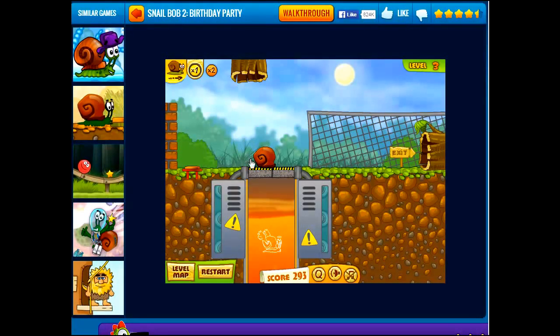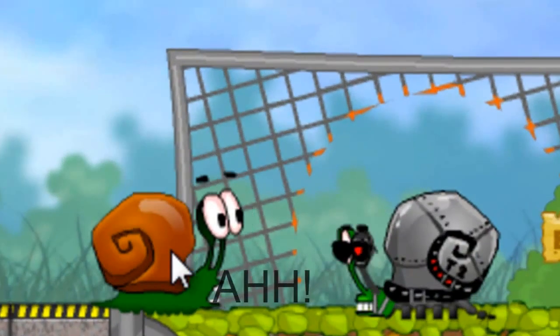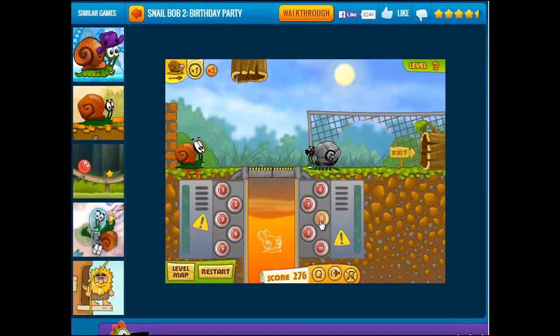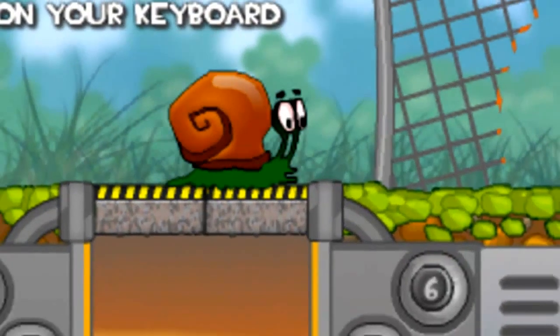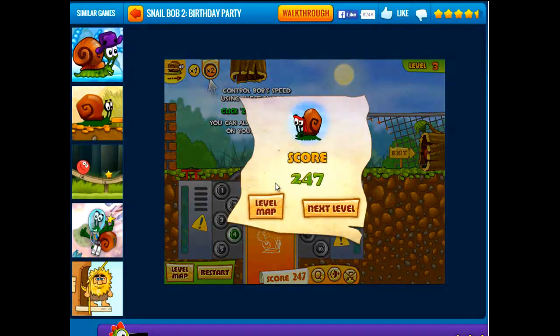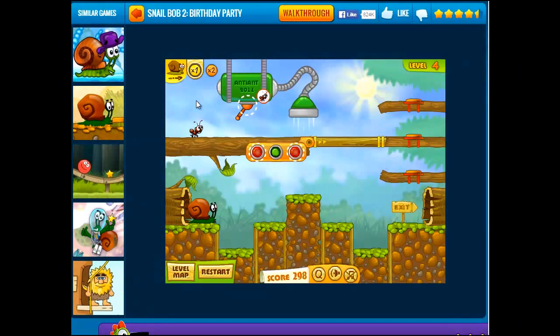Oh, wait. There's a bad snail. What do we have to press? Do we have to press all these? All four was the magic. We had to press number four to get that dude to go down there. You kind of just have to watch out for SnailBob dying, which is really awesome. It's just a lot of fun. Now let's go to the next level.